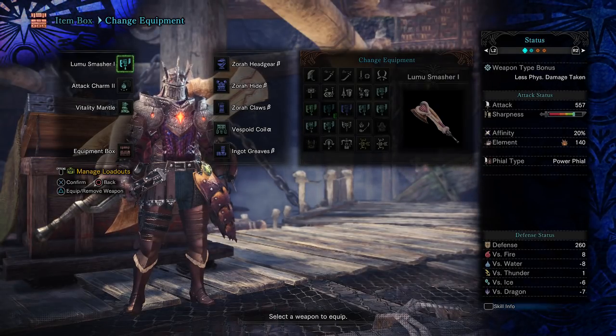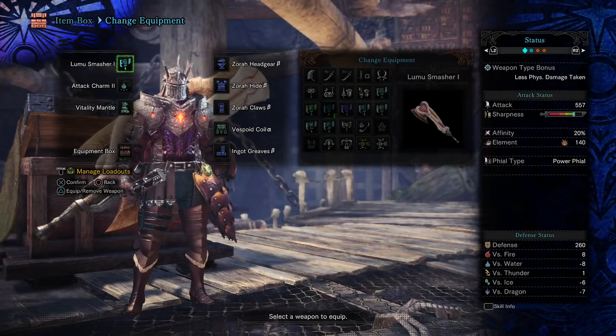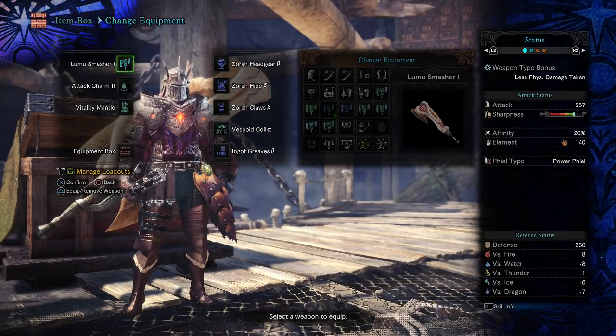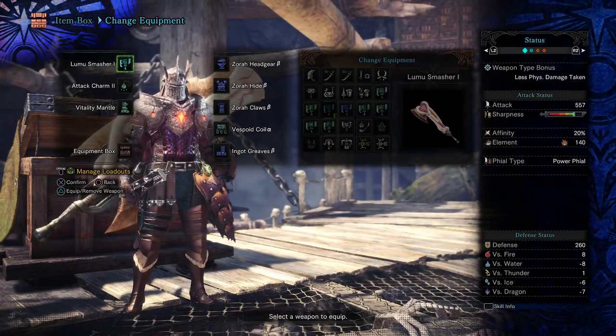Hello everyone, MooseTorrent here, and today I just wanted to show you guys a build I've been starting to work on. I call it the Blast Pal, utilizing the Loomoo Smasher.